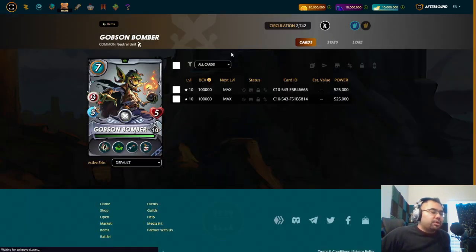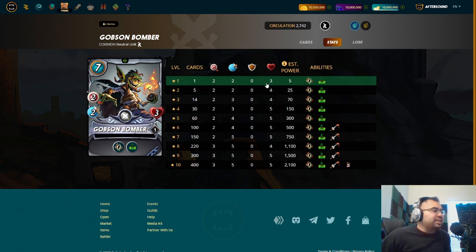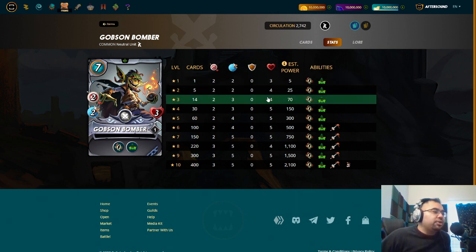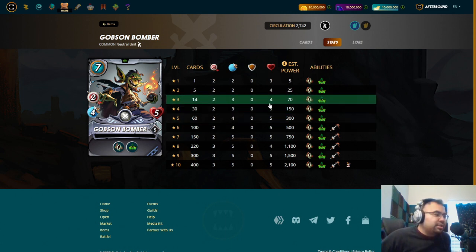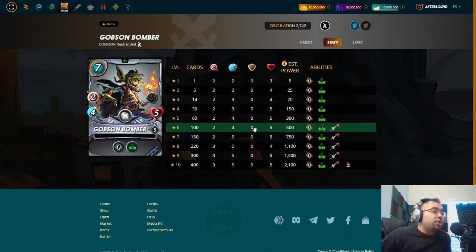We have two neutral common cards. The first one is the Gobson Bomber. At the lowest levels, this is interesting because you get Recharge as well as Camouflage from the get-go, so he is somebody that you can hide in the backline. For seven mana, it's a little hefty. You do get the Recharge ability, which means you're doing seven mana and six damage every other turn. In bronze, that speed of three is decent. You get an additional hit point as well as additional speed in silver.